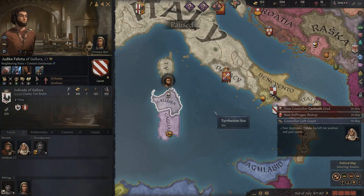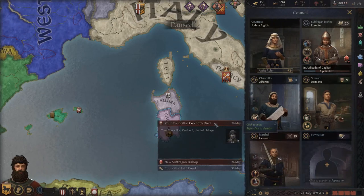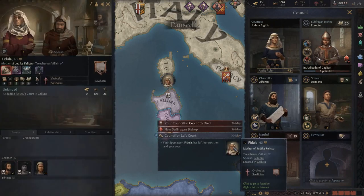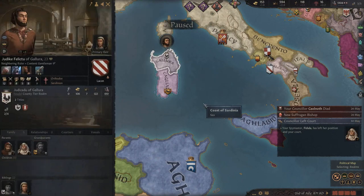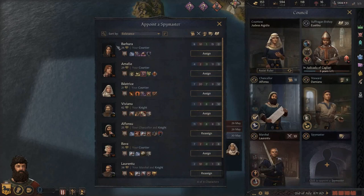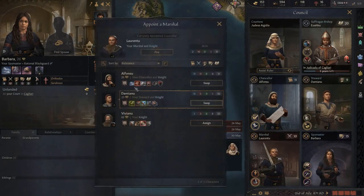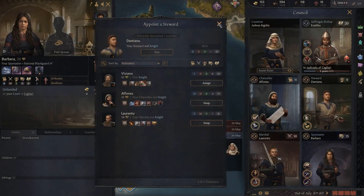He died under suspicious circumstances - he sure did! But our Spymaster has left court. Kolnoth died, and our Spymaster Fordeler has left her position - her father is in the new ruler's court, that explains it. We've got Barbara as a replacement with the same skill set. I just spotted someone with martial skills, but sadly we can't have females as Marshals - only as Spymaster. Barbara needs a husband - let's find someone useful to bring in matrilineally.